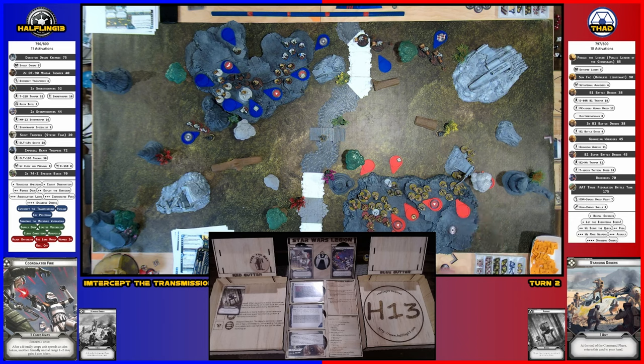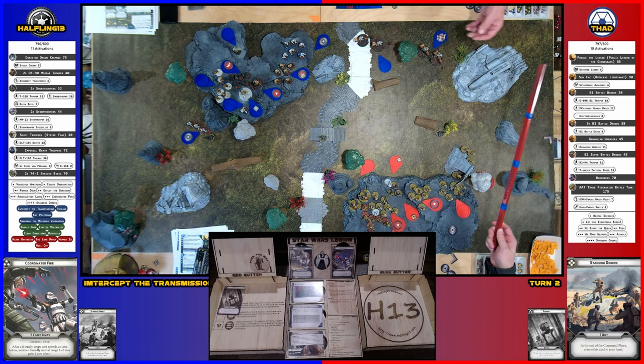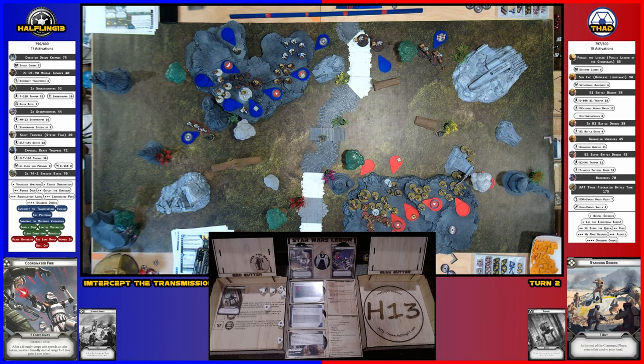I'm going to activate this squad. They're going to take a move — hopefully within range three of that biker squad. The leader is right there — he's in range. They'll take an aim and fire. Four hits, four crits, three blanks. I got a little egg on my face. One hit and a blank. That was their first hit on me. One for cover — the hit goes away for cover, so I take four. I have speeder cover. I surge one, hit one, fail two — this guy is dead.